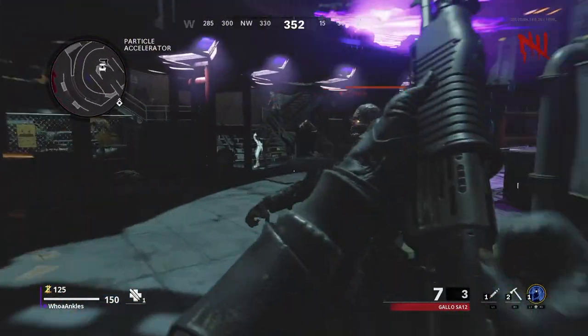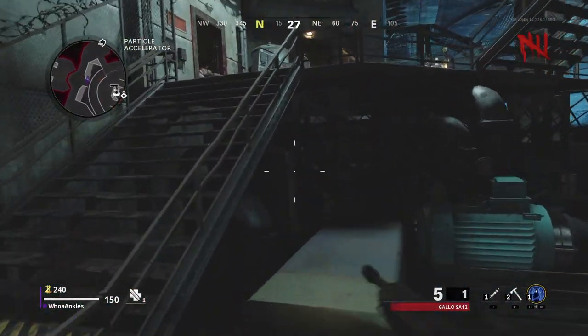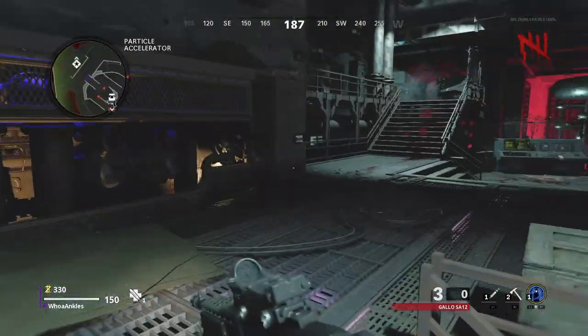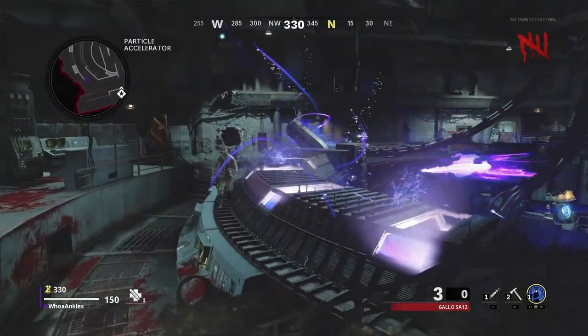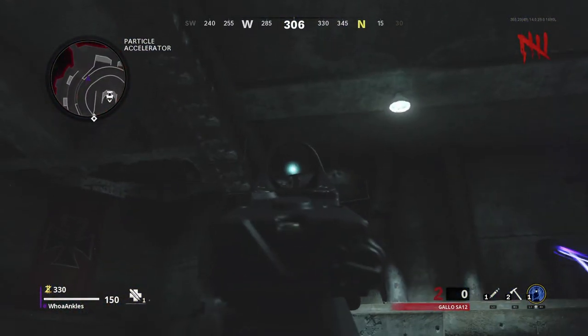And then the next one should be right over here. You might want to save a crawler while doing this because it's a little annoying when there's zombies. There's that one. The final and last one is right over here — just jump up on this, get a little closer since we have a shotgun, and shoot it.